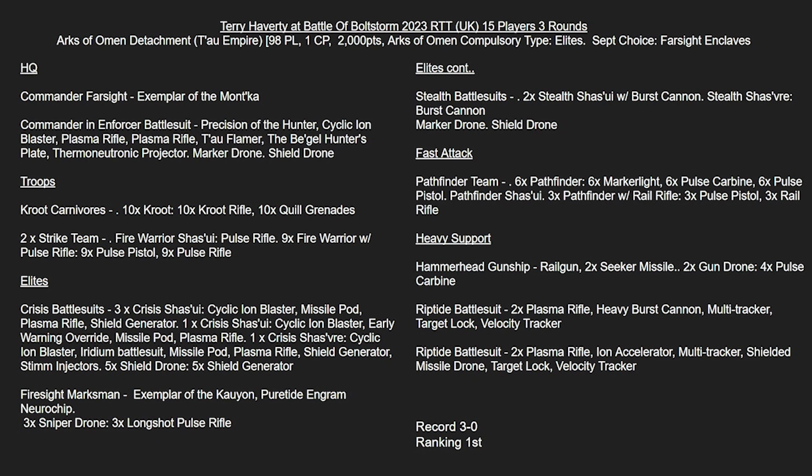In Fast Attack, we have a Pathfinder unit with the full three Rail Rifles. So as well as having the seven Marker Lights it can put out, it's also got real hard-hitting capability in those Rail Rifles. They're essentially the same as the Rail Rifles on the Broadsides, just a single shot each - but these guys are much more manoeuvrable.